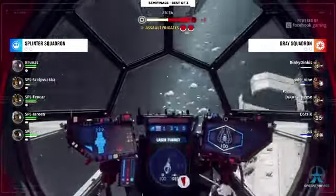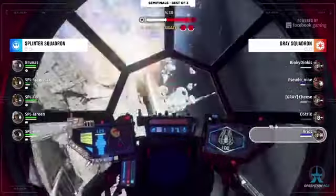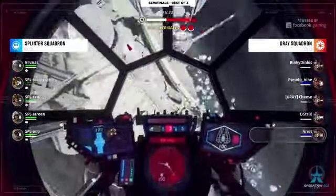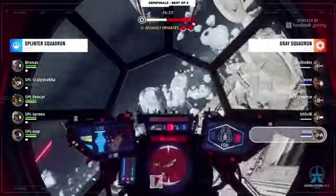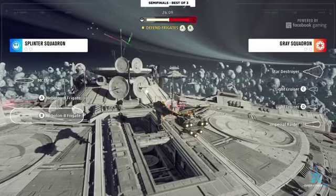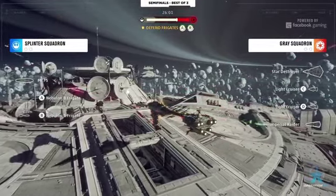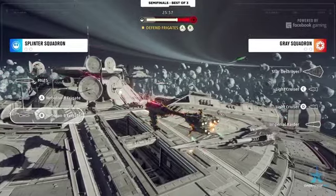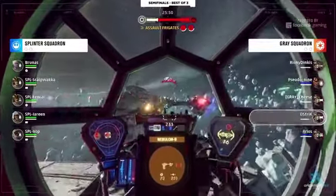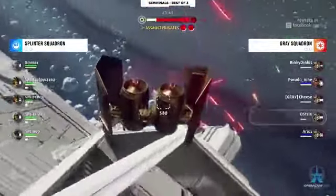A bit disjointed from Gray Squadron on their push — they've gotten shields down on B but no real meaningful damage. Shields now drop on A as well, with one ship sending ion torpedoes over by themselves. Very even right now — the morale bar is staying near the middle, trading backwards and forwards. Players are going down evenly on both sides. This nebulon on the B frigate is just being circled by that Raider, and nobody's concentrating on taking it out, so it's getting free reign putting in sustained damage.